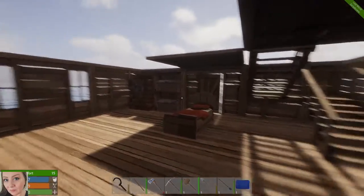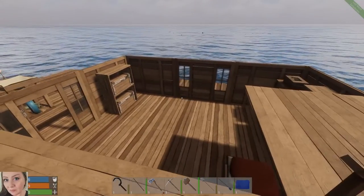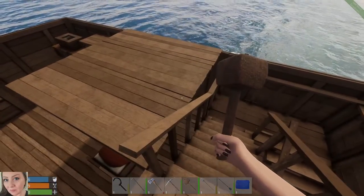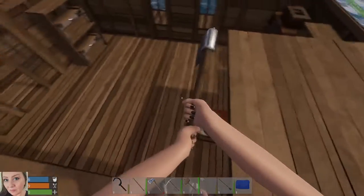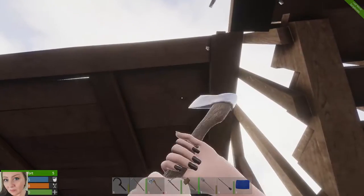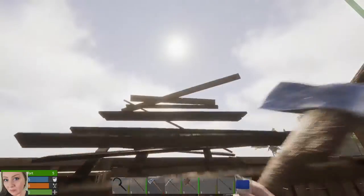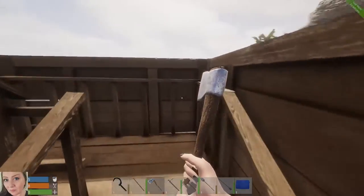I definitely want to get the bed upstairs — I want to make that our living quarters. But that floor is facing the wrong way; that's no bueno. Can I pick it up? I cannot. Oh, you're killing me. I'm gonna have to break that piece because it cannot be — oh no no no no no, that's not the piece I was hitting. Are you kidding me? Oh my goodness. Well, that's a waste of nails.